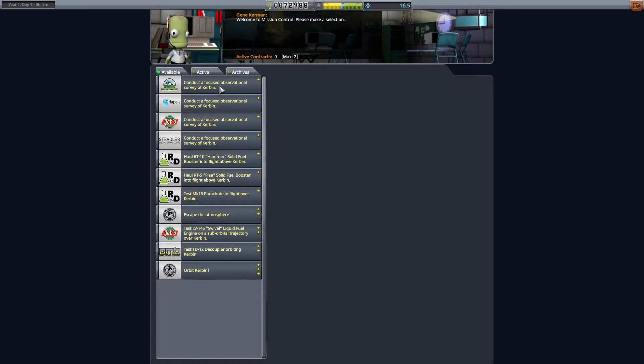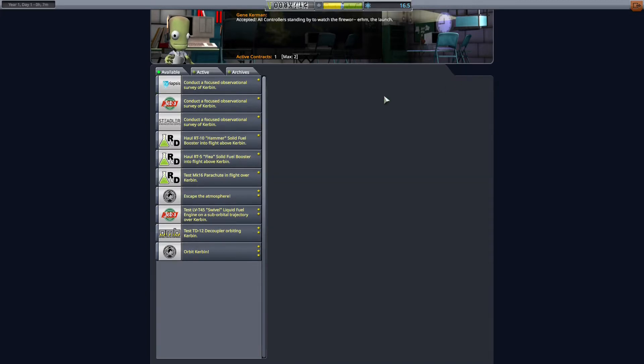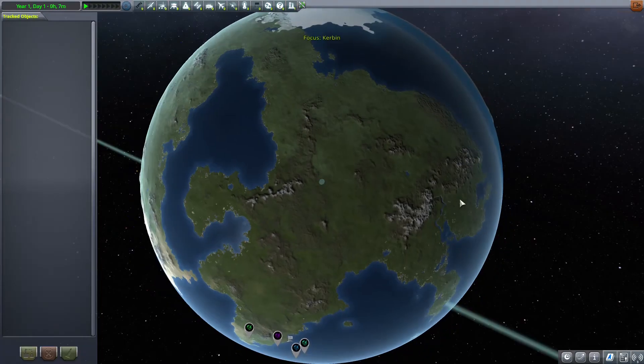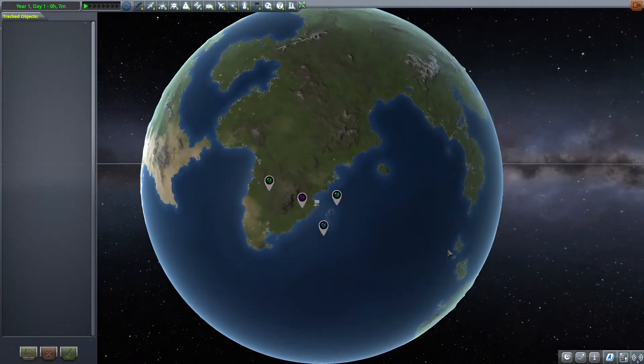We need to conduct a focused observation survey of curbing below 16,600. Before accepting the contract, the area name is 3QG2P. You can check where the areas are before accepting the contract. I already checked this area and it's nearby, so you can check the area then accept the contract to get a nearby area.